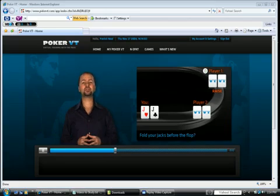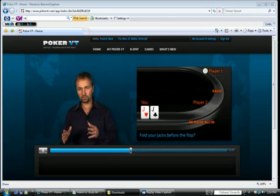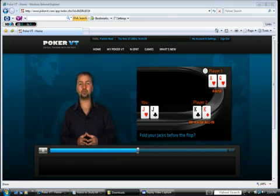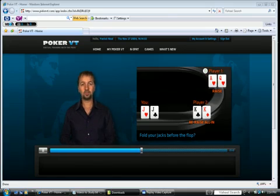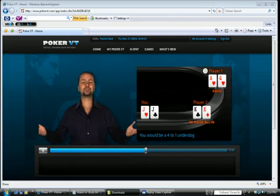Let's say an early position player raises, and then a very tight player re-raises all in right behind. Now, as you look down at your pair — the fourth best pair in the deck — you have to ask yourself, what in the world could they have? For one, they could both have a hand like Ace-King, in which case you'd be getting good odds on your money, but more often than not, one of those two players will be sitting there with a pair bigger than yours. It's not a stretch to imagine that the first player might have a hand like Ace-Queen, and the all-in raiser would be sitting with a pair of Kings in the hole. If that very real possibility is out there, you'd be a 4-1 underdog to win the pot, and that's just not a good thing.